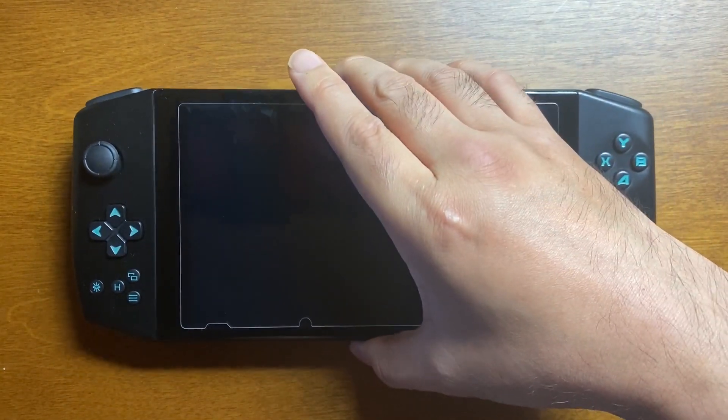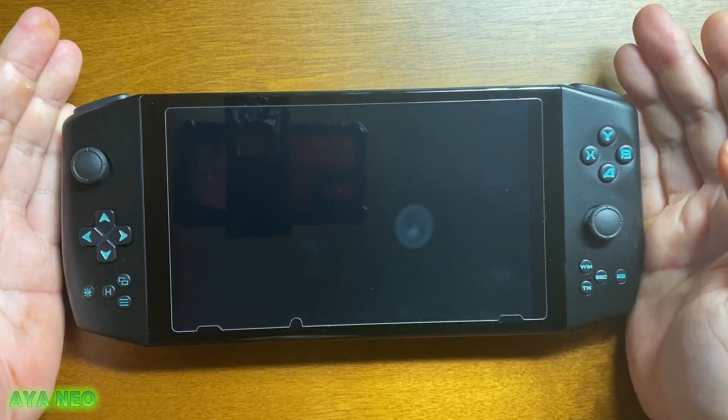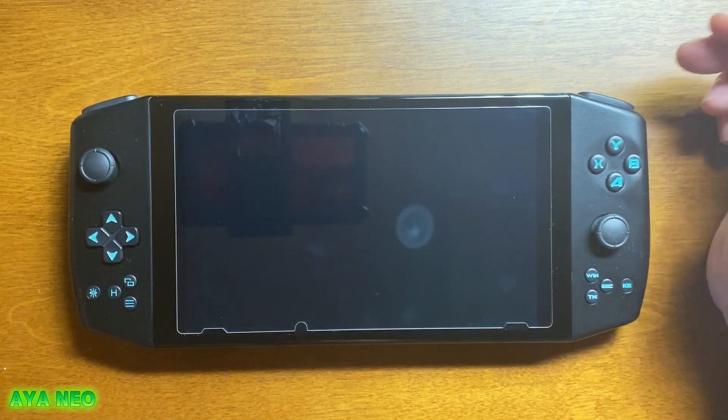こんばんは、おじいサムです。いろんなゲーム機で遊んでいますか。本日も引き続きご紹介するのはこちら、アイオニーロー（AYANEO）です。おじいさんがご紹介するのはダークスター、まあ黒色ですね、ダークスター色になります。